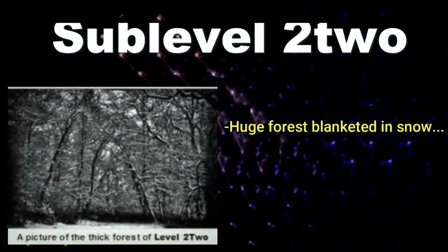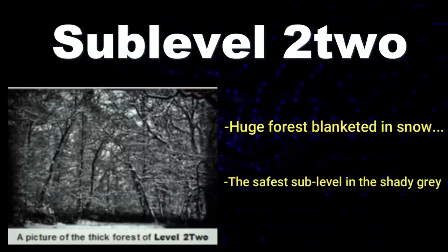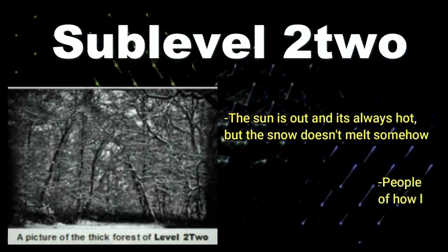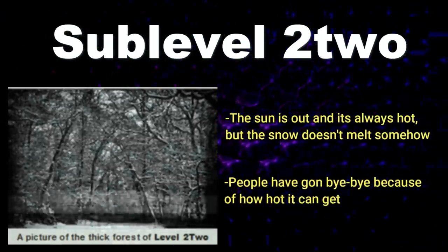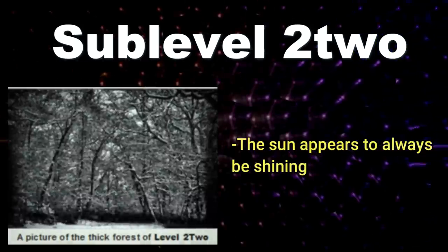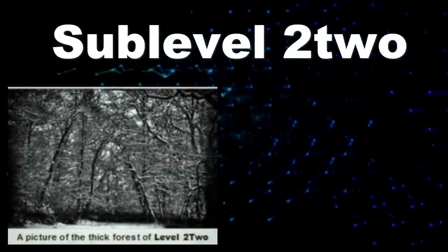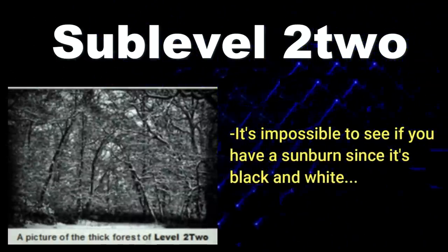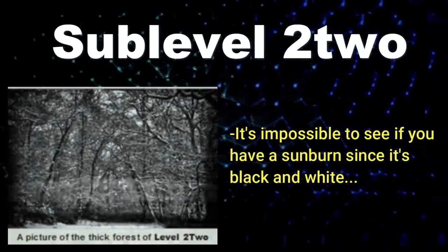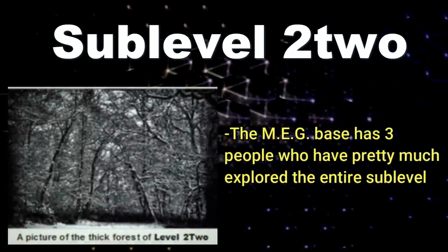Sub-Level Two is a huge forest blanketed in snow, and it's actually one of the safest sub-levels in the Shady Gray — also the most explored. Strangely, despite being covered in snow, it's extremely hot here. People have literally died from sunburn, sun exposure, or heat stroke. Almond water can stop these effects, so make sure you bring some. The sub-level appears to have a sun shining all the time, yet the snow never melts even under direct sunlight. There's a small MEG base here made up of three people who have explored most of this part.